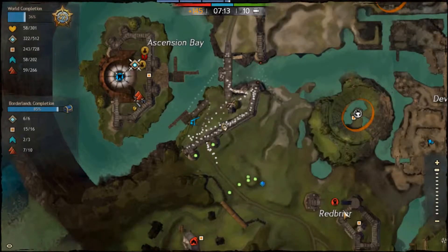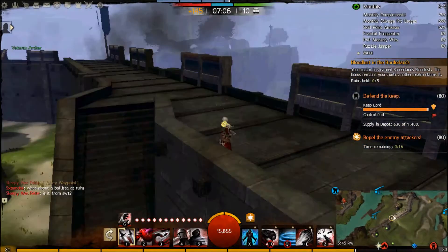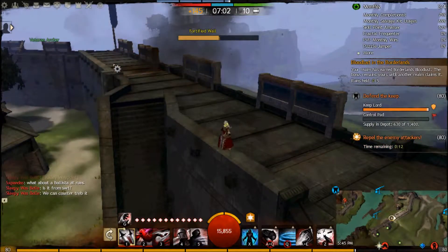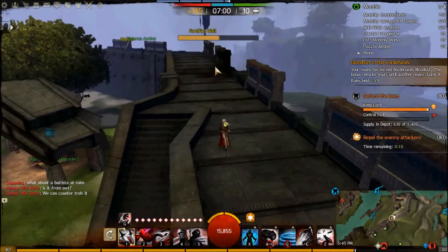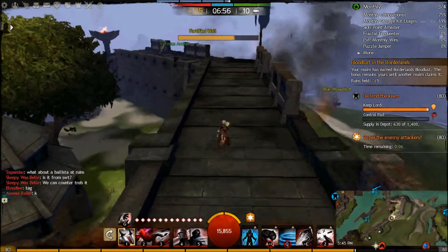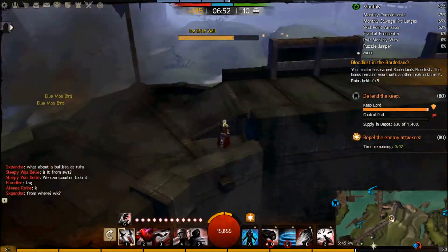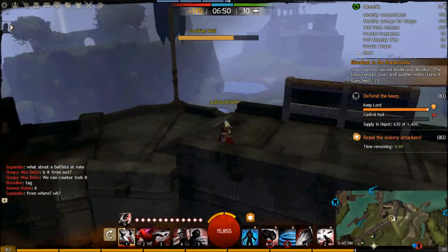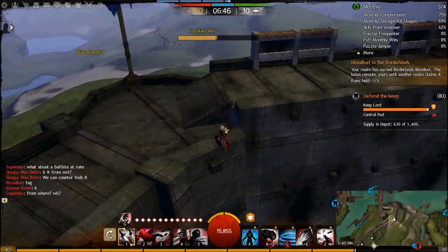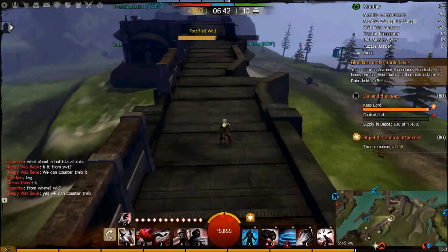It can be trebed from Southwest Tower — they just treb this way. And if they're smart, you can treb two walls at once. You can see this fortified wall is going down, and this fortified wall is going down too, but they're not going down at the same rate — so one of these trebs is not aiming correctly. They should both be aiming right here — they can hit both walls at once. This will cost a lot of supply to repair because it's a fortified wall.